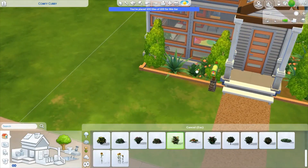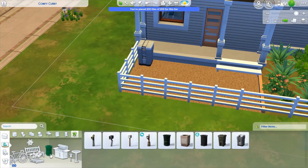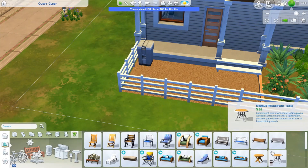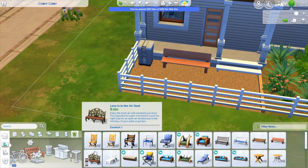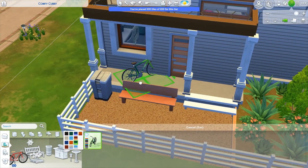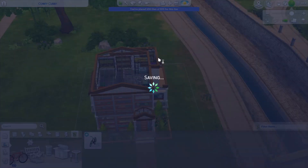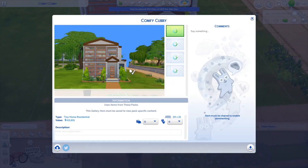As I finish up the landscaping it's all coming together. I added some seating outside and a bicycle — fitting since I feel like this would look cute in Discover University too. That's it — I just hope you enjoyed this, and please go check out my gallery. Thank you for watching, bye!